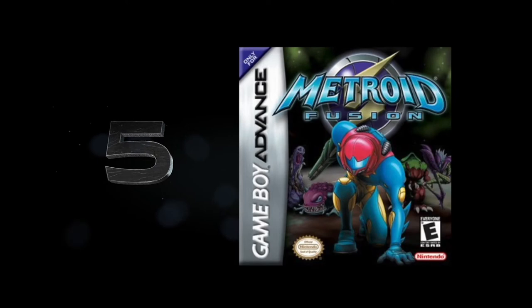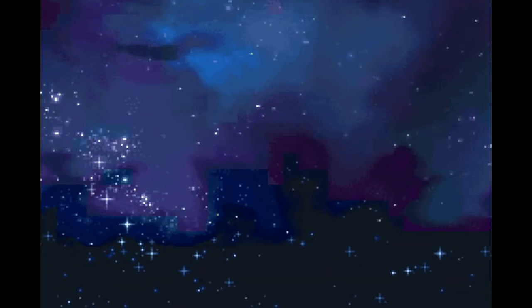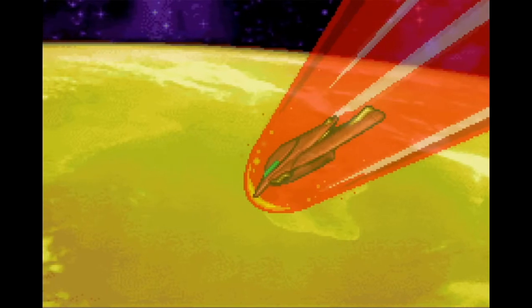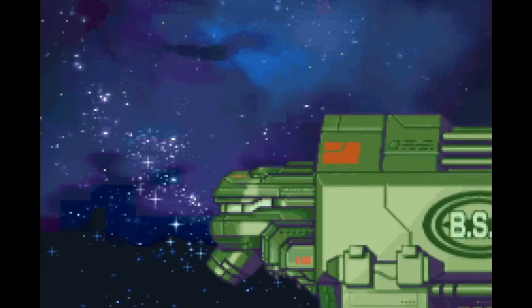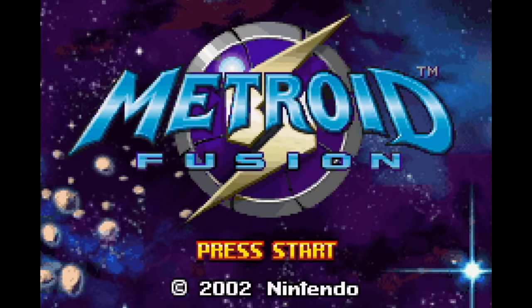Number 5: Metroid Fusion. The best Metroid title sequences strive to set the eerie tone the Metroid franchise is known for. Where this game's GBA counterpart, Metroid Zero Mission, hits you with a very frenetic-sounding blast of info, images, and sound, Fusion has the quiet calm the rest of the series is known for, and it sets up the mysterious circumstances of the following game brilliantly. Why did Samus just crash into an asteroid? Just what the heck is going on here? These are the questions you want to be asking during an intro, and Metroid Fusion delivers.